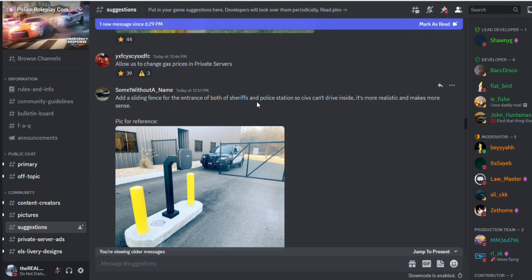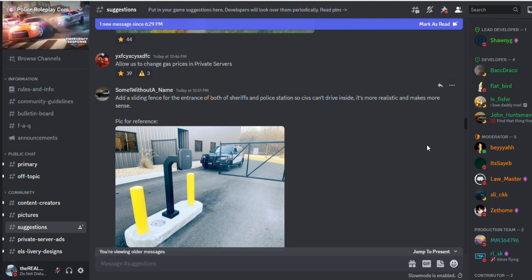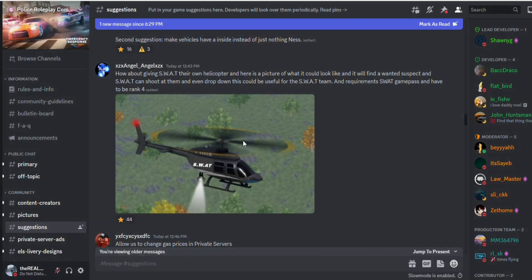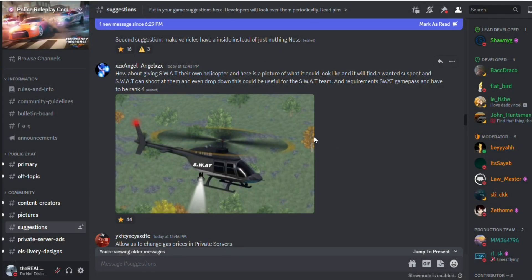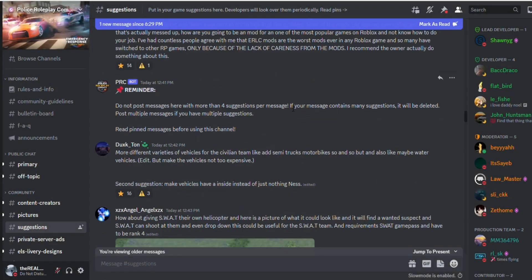Now, add a sliding fence for both the sheriff's and police station. Too many people spawn kill at the police station because there's not a gate — they need to add that for sure. Then make a SWAT helicopter — maybe you'd have to have the SWAT game pass and be rank four. Maybe it'll take call-outs, that's too hard, but I wish they'd do that.